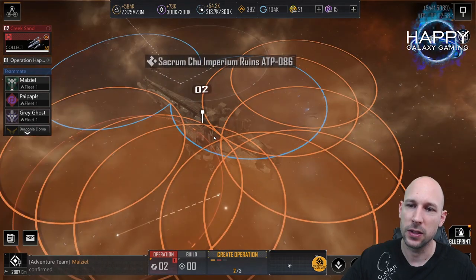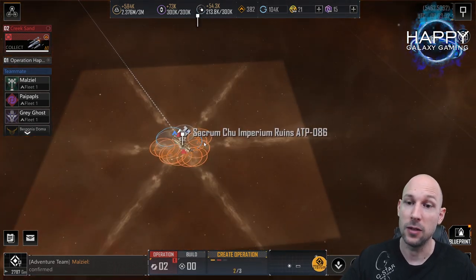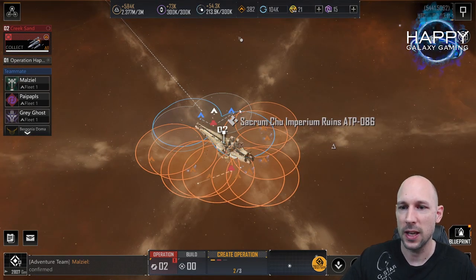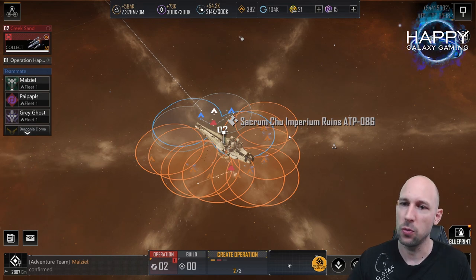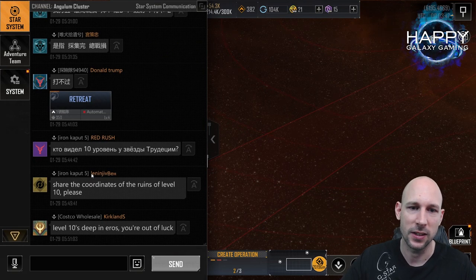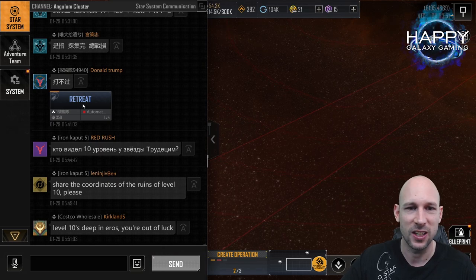Then search for the biggest ruin you can. All ruins have these dust trails, and where they meet you will find the ruin level 10. Level 10 ruins have six of them. Smaller ruins have three or two. You just need to follow them. If you are not very skilled, just ask in the star system chat - everyone usually is sharing some reports.